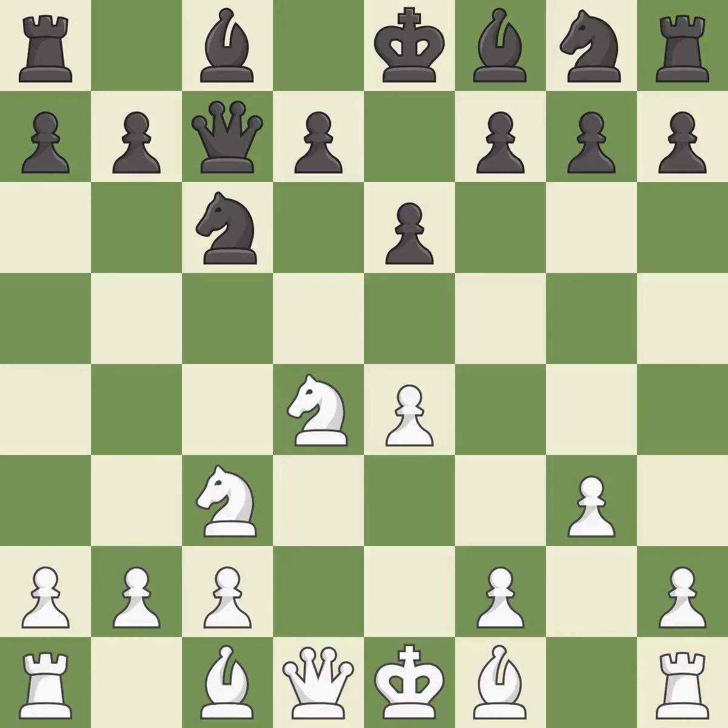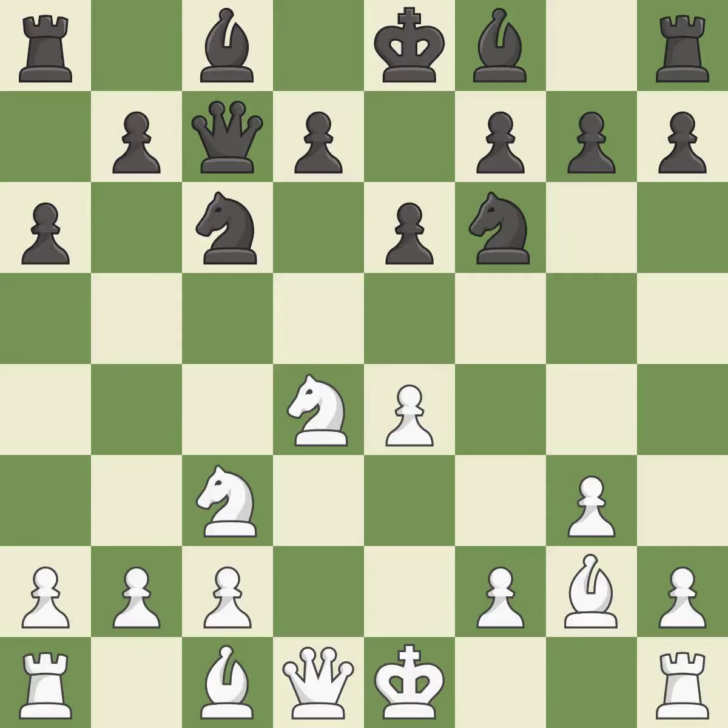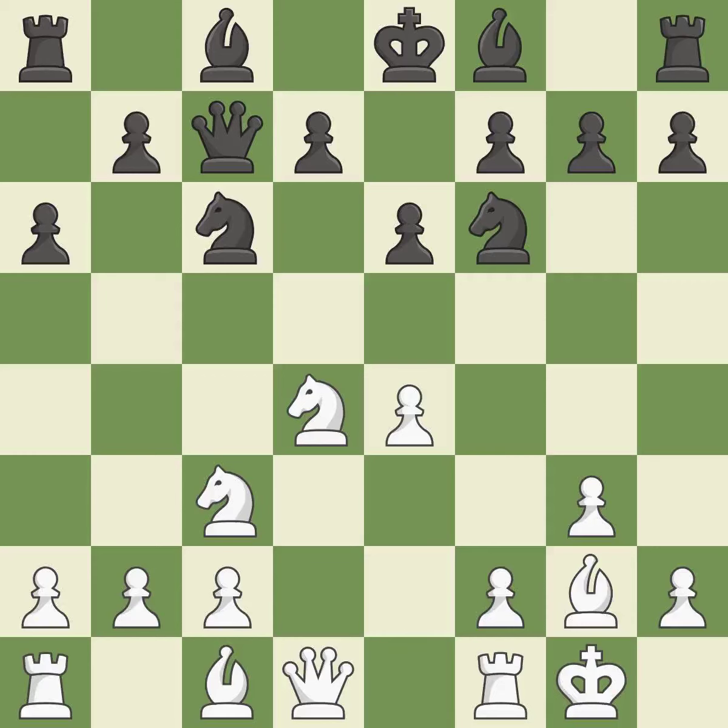In order to dominate the center from the long diagonal, g3 is getting ready to fianchetto the light-squared bishop to g2. A6 controls the b5 square and prepares the b5 pawn push. The fianchetto move Bg2 places the bishop on the long diagonal. The e4 pawn is attacked as the knight moves toward the center on Nf6. Castling gets the king out of the center and activates the rook.